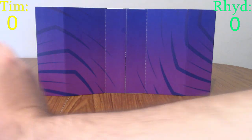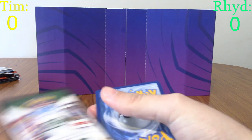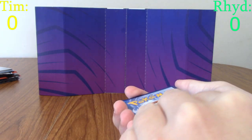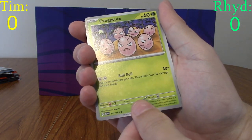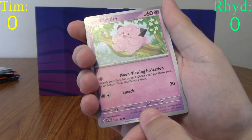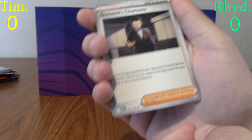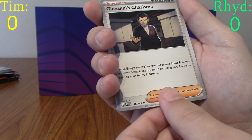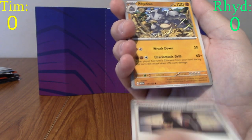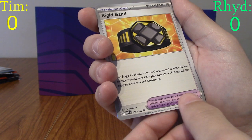Pack number two for Tim. I'm really looking forward to Kadabra — they're even doing a collection pack with Abra, Kadabra, and Alakazam. Tim predicts lightning energy, I say fire — it's fire, let's go! We get Meowth, cute Exeggcute going off on their own, with the attack 'Moon Viewing Invitation.' We get Giovanni's Charisma — the first trainer card! That means there'll be gym leaders and trainers in the set. Then Rhydon, Rigid Band as the second trainer. Card 165 of 165.